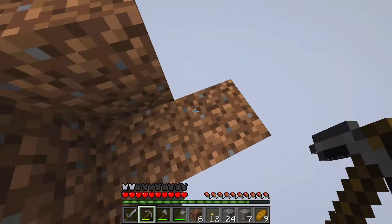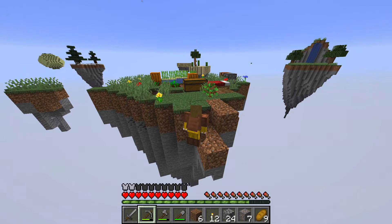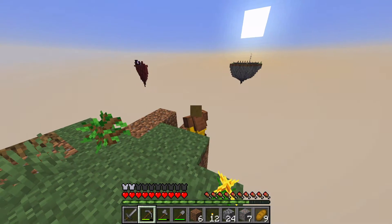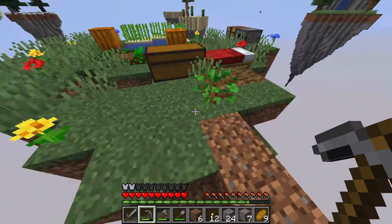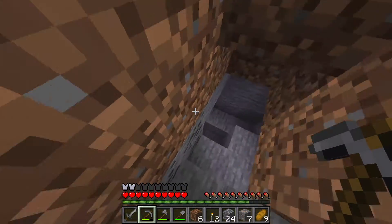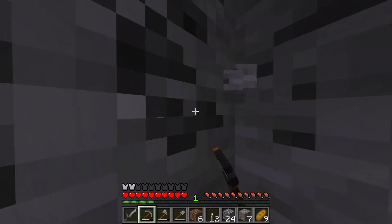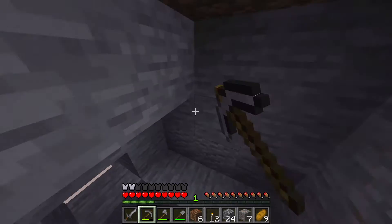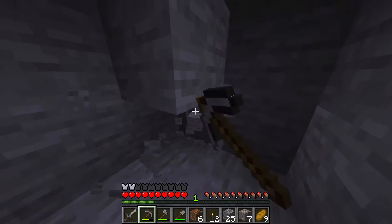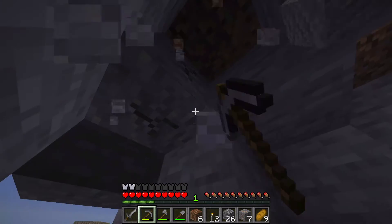How far down does this go? That's a decent ways down — this big curve is a nice curve. Some coal — I think this is the coal I saw at the very edge before. I need all the resources I can get. A little bit more andesite. I need andesite.